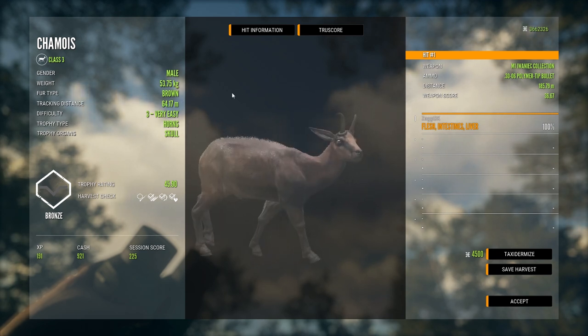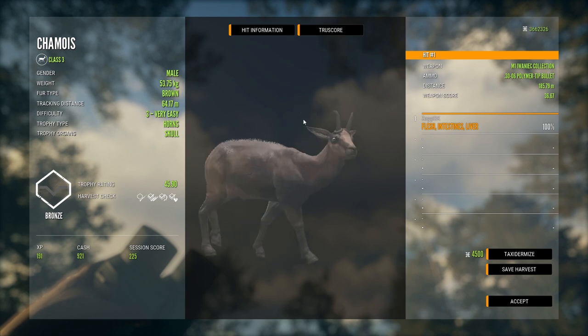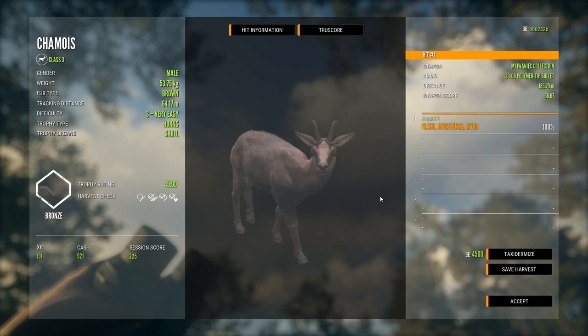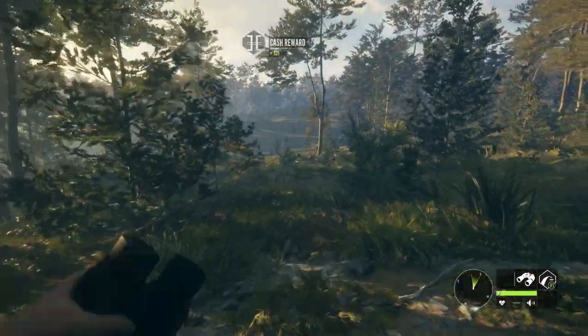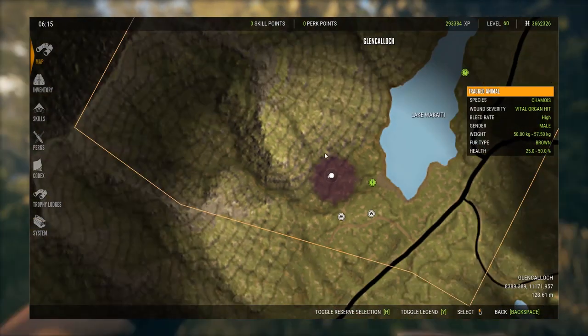We have a brown chamois here, 53.75 kilos. I haven't looked into all the different weights for the animals yet, but the spreadsheets are up to date. If you want to check those out, the Discord link is in the description below — it'll definitely help you find diamonds more easily.